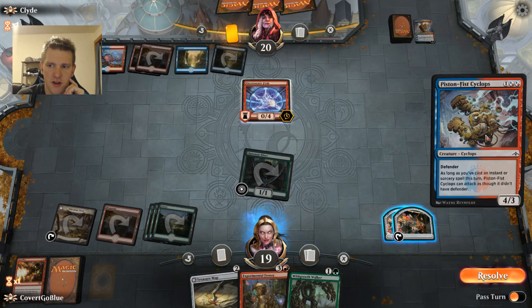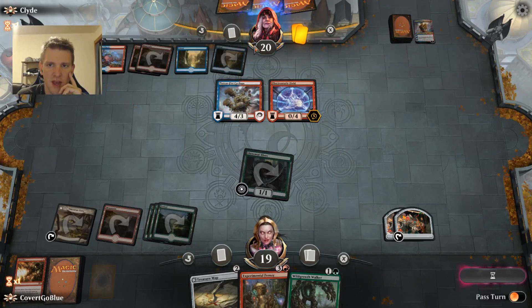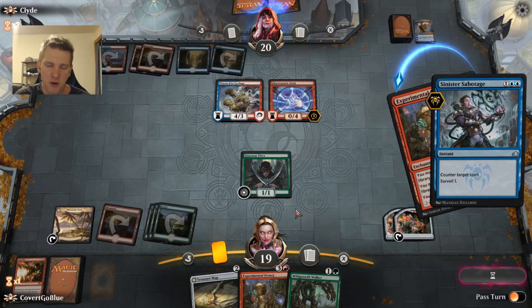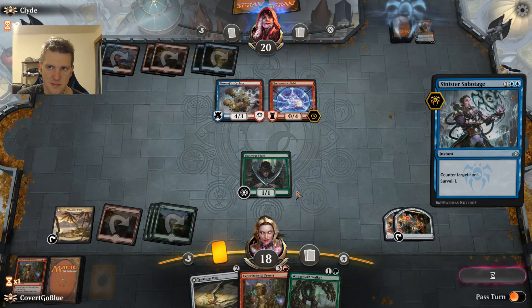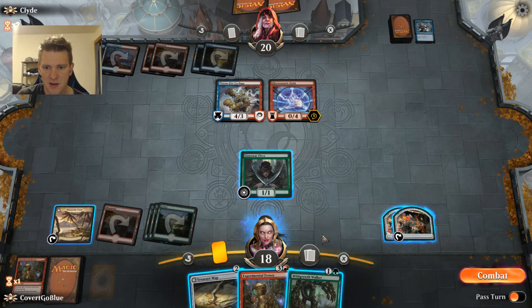Niv-Mizzet — 'defender as long as you cast an instant or sorcery spell this turn it can attack as though it didn't have defender' — it's the most curious card we've seen so far by far. They're leaving up mana to counter anything good of course. Let's try to cast the Experimental Frenzy — it will likely get countered, but since we draw another one I'm eager to get the counterspell phase of the game over with. It went to the graveyard, not the top — that's ideal.